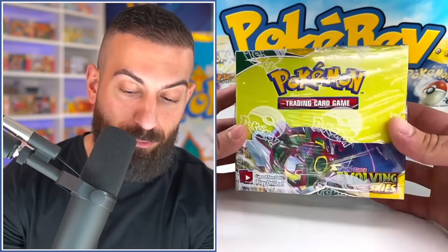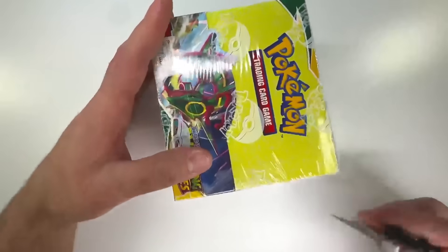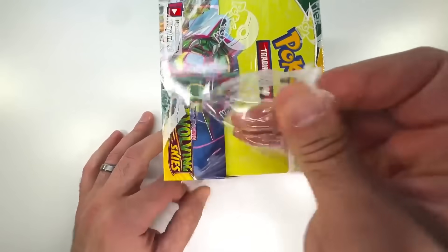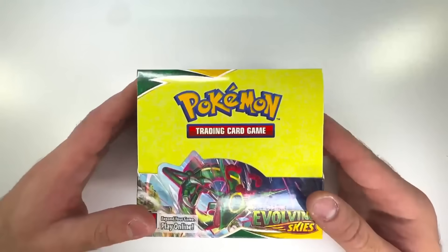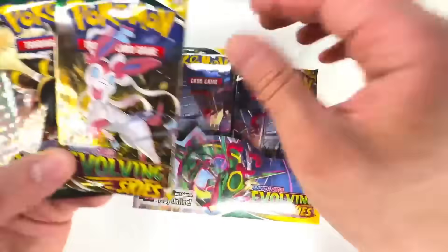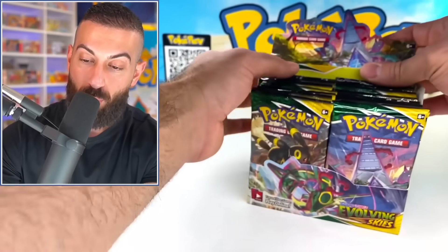Here it is, everybody's favorite set — Evolving Skies. It's kind of crazy because we opened this up when it was first released and attempted to pull every card in the set. And when it was released, it was just the normal price of booster packs. It wasn't anything too crazy, but we all knew this set was really nice. These are the artworks that you get in Evolving Skies. I can't believe it — this is $400 now. This is ridiculous.